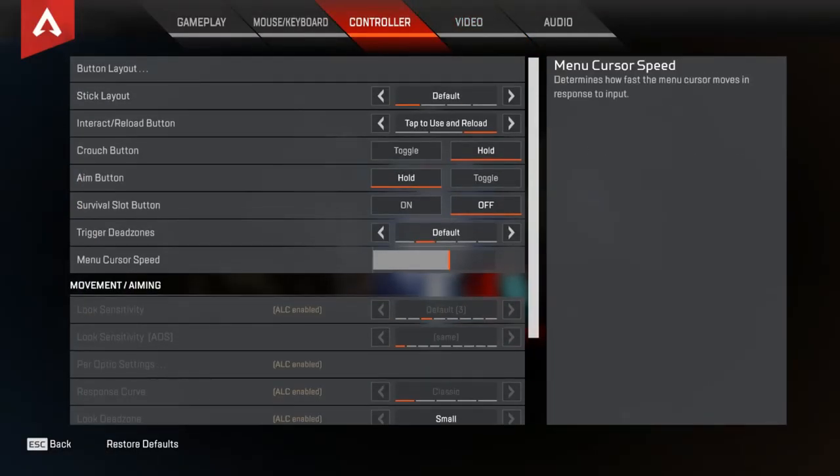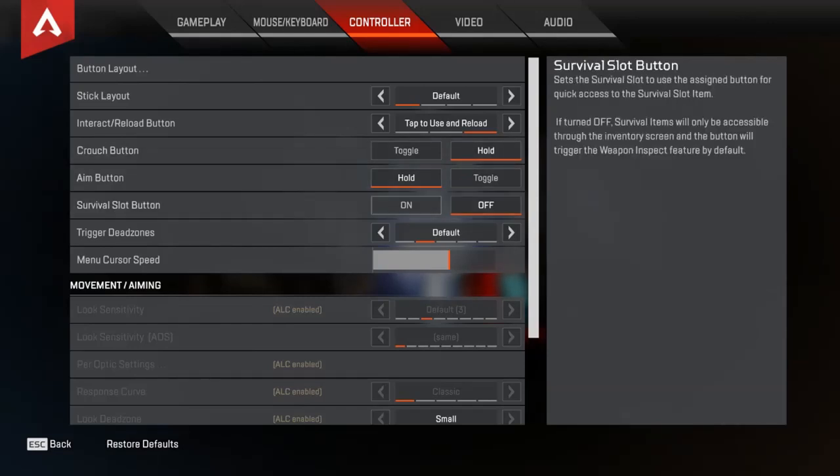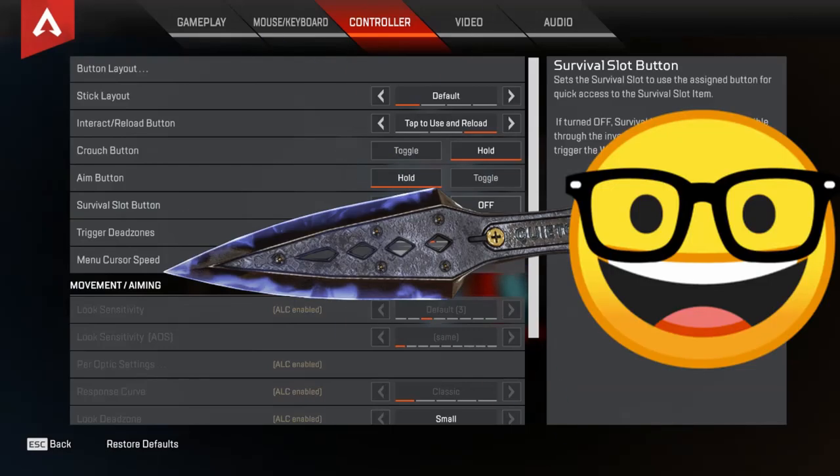This is the important bit: controller settings. Crouch, set to hold — it's going to make b-hopping easier. Survival slot button is off, so you can spam your kunai.